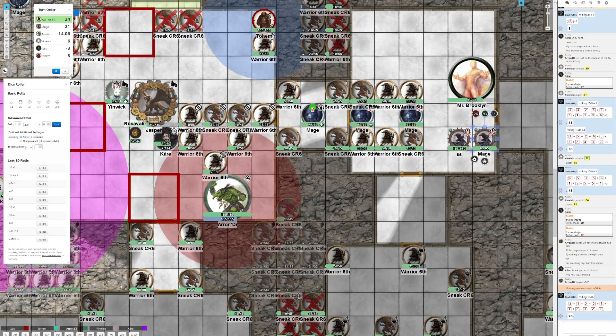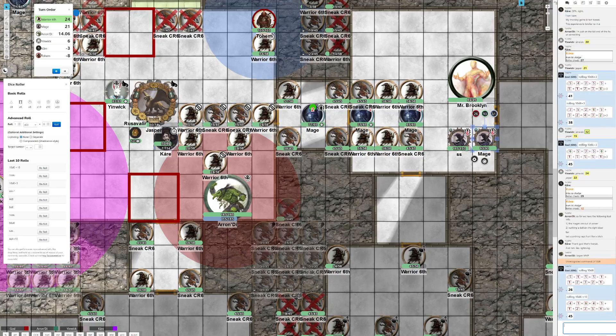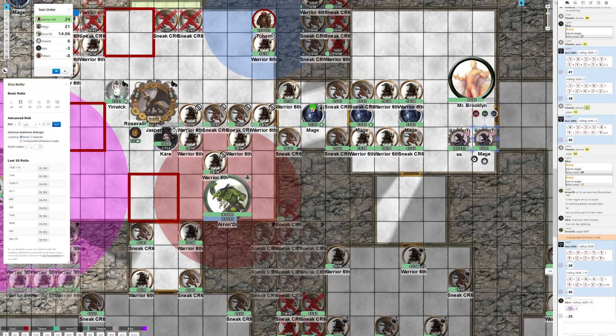I think I can give him power resistance when I summon him but I didn't. Then we'll go with a lightning bolt as the main - 45 points, save for half. That's a reflex. He doesn't have a good chance. Let's hope for a nat 20 everybody. 23 - his DC is 26. Unfortunate.